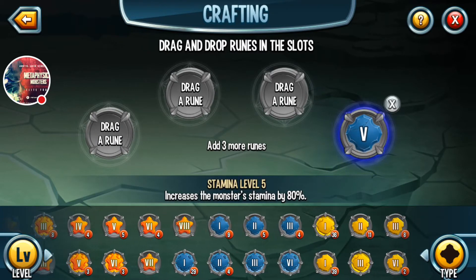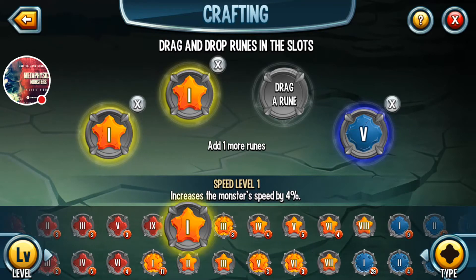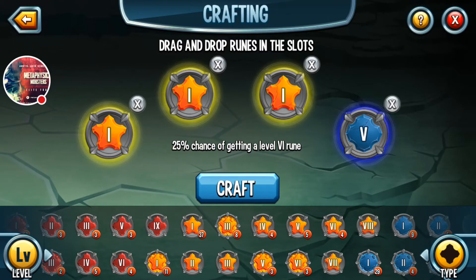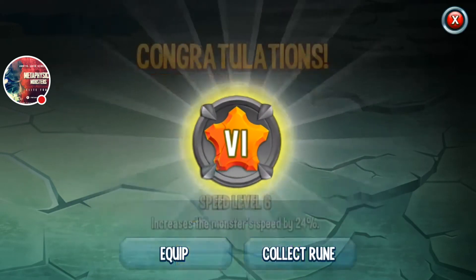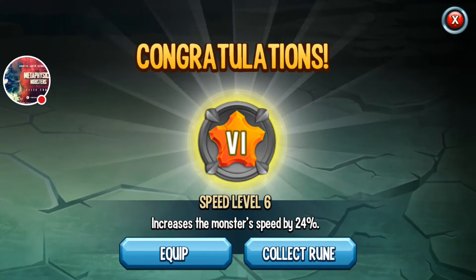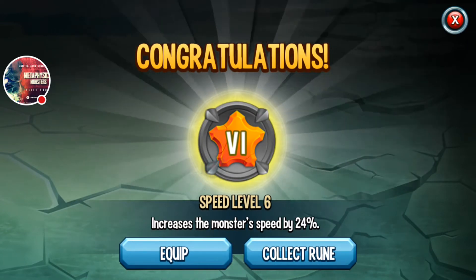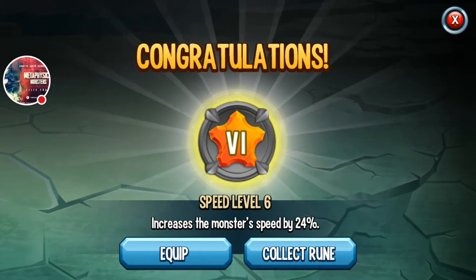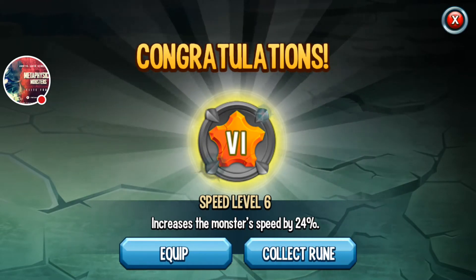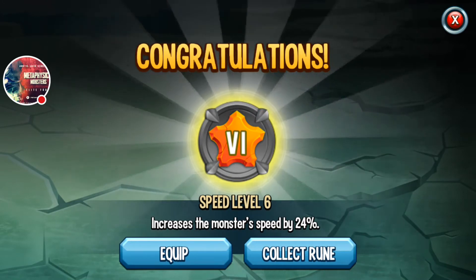I'm gonna go back to my five here and use up some of my ones, and let's hope for a level six speed. What do you know — level six speed right there! I could stop there and be pretty happy with that. I took a level four stamina rune from the rune dungeon — one that wasn't going to get used — and I turned it into a six speed with just a few level one runes and a couple primers with level twos and threes.